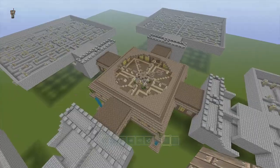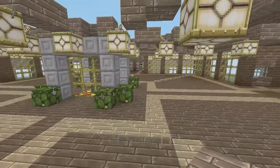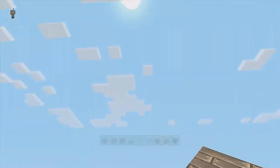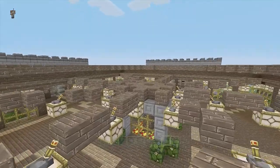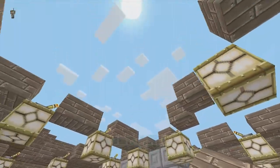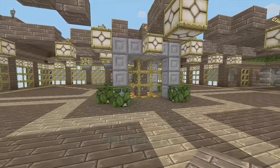So your spawn point would be here. This I still have to change, but it's going to be in here. I had a dome over top, but because you can't have blocks above your spawn point, I had to remove the dome to leave it open in the sky, which is okay. I can live with that.